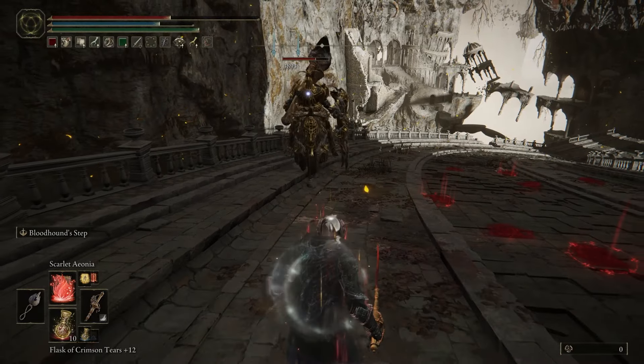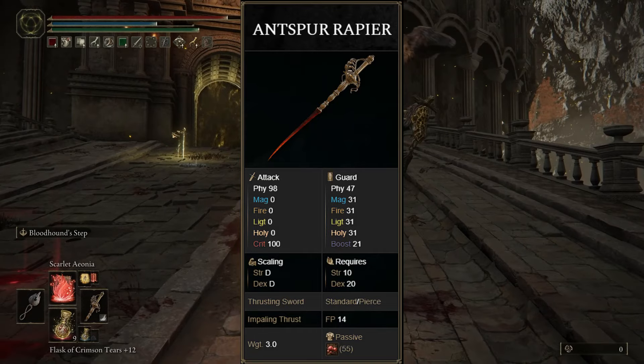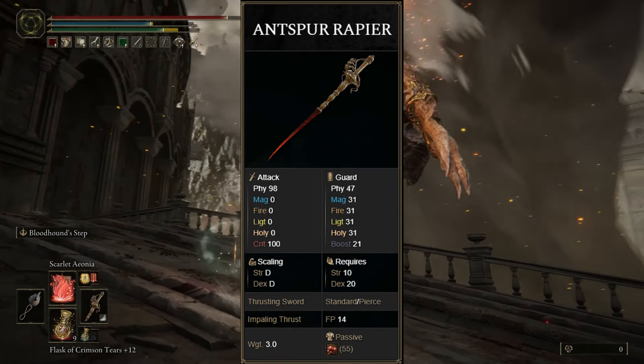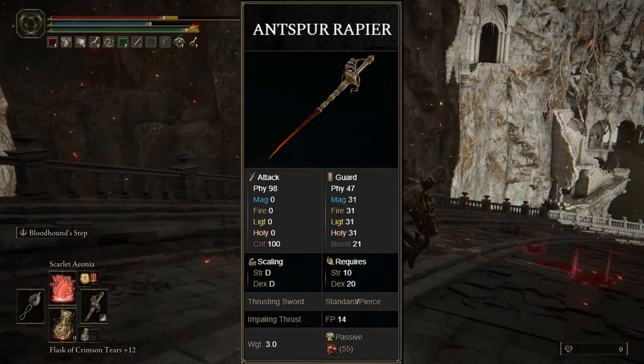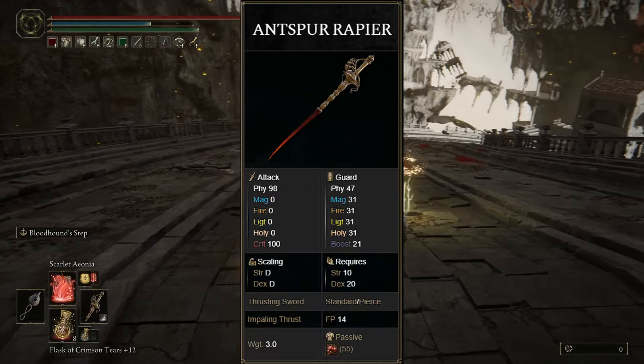Of the other three weapons that offer Rot build-up in the game, I found that the Antspur Rapier is the best one of them all. It offers a higher passive Rot build-up than the Rot Crystal Staff does, and as well as that, it is super, super fast, and it makes it easier when paired with the Bloodhound Step to get in and out of fights.